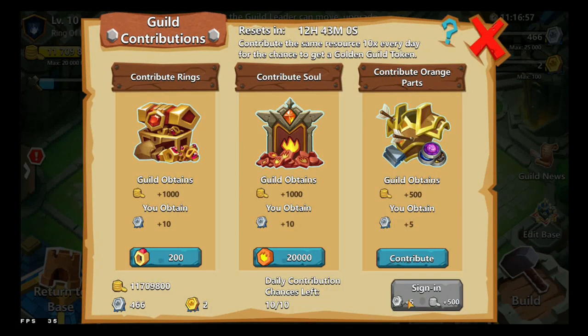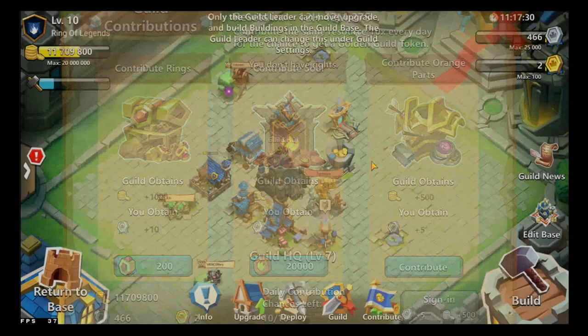For Guild contribution and daily sign-in, you get plus 5 Guild tokens and plus 500 Gold. You can contribute rings, souls, homage parts, Ancient Spirit Shards, and Mutagen — so you can contribute by any ways and means. You can obtain Guild Gold and Guild tokens which can be spent.